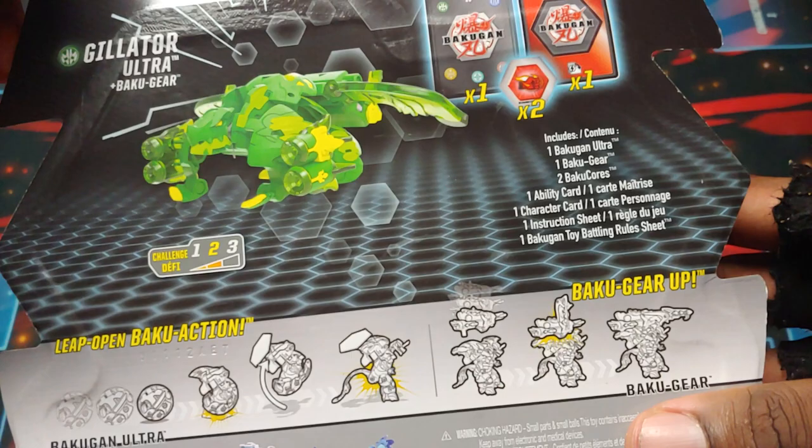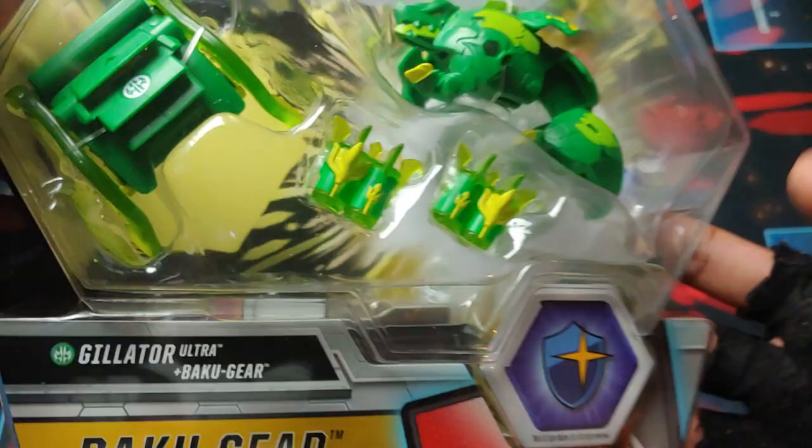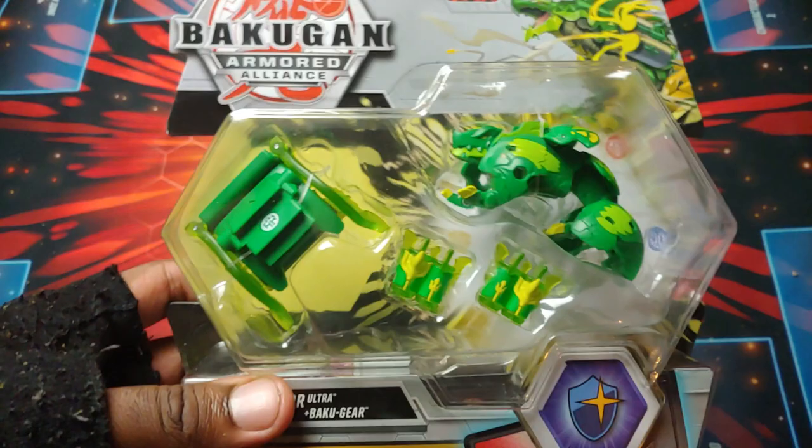Time to check out the back. So we got the Ultra, the Bakugan gear, two cores, ability card, character card, instruction sheet, and the rules sheet. So again, showing off the Bakugan from like the first wave, even though this is, I think, wave two. But still, it looks really, really awesome, man. So yeah, I guess without further ado, let's get into unboxing this bad boy.